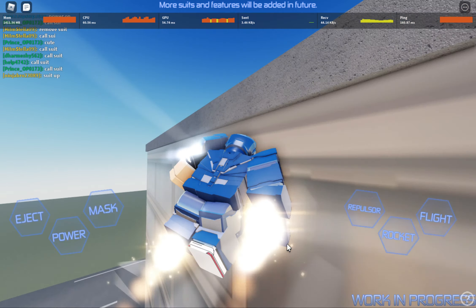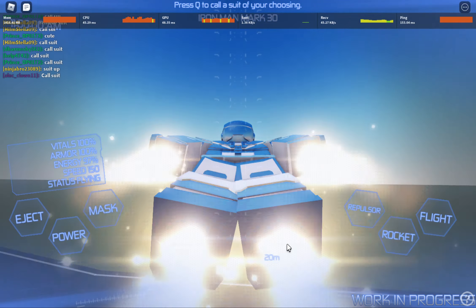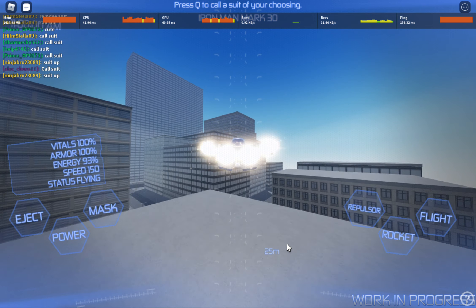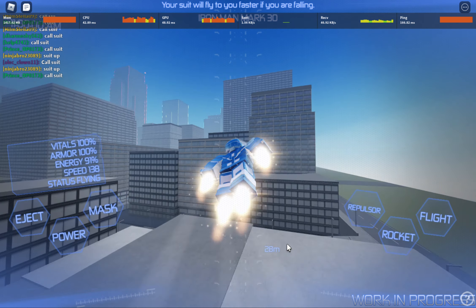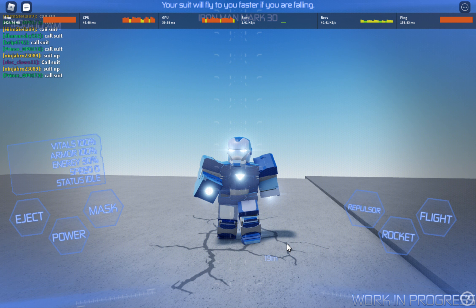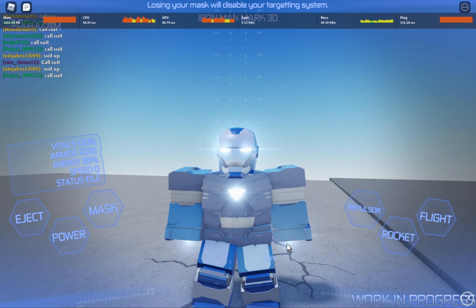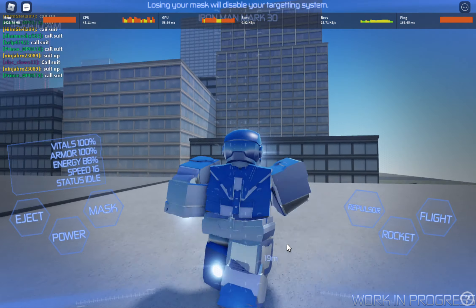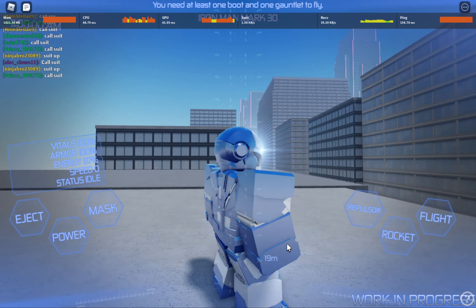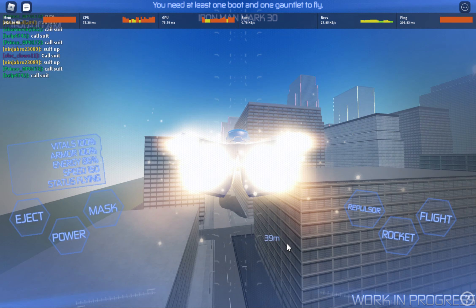This is called Blue Steel — it's one of the centurion droids. I made that name up: centurion droids. The suit's texture and design was used for Mark 23 Centurion. Mark 23 and this suit are the same except Mark 23 has red instead of blue.